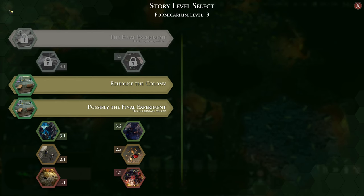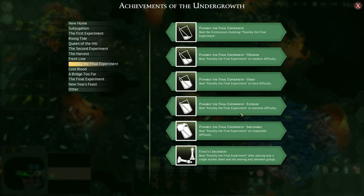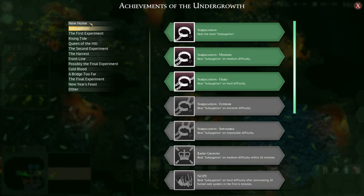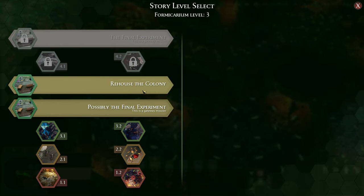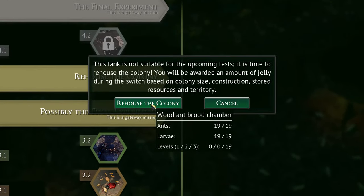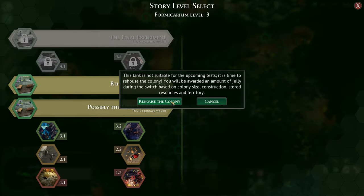So now that we're back, we are going to do this Rehouse the Colony. Just as a reminder, we did actually get all of the third Formicarium challenge — possibly the final experiment achievements. That is completely untrue with the rest of these things; I haven't gotten most of them. But anyway, let's do this next Rehouse. This tank is not suitable for the upcoming test. It is time to Rehouse the Colony. You will be awarded an amount of jelly during the switch based on colony size, construction, store resources, and territory.